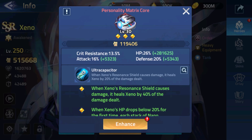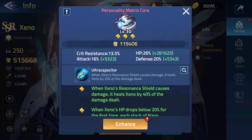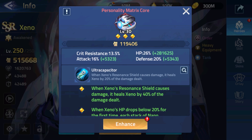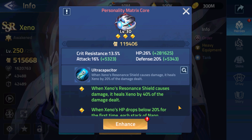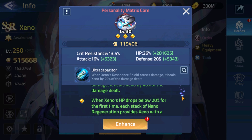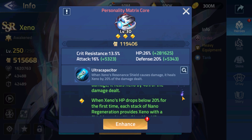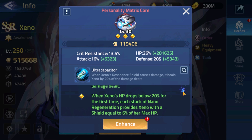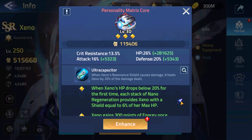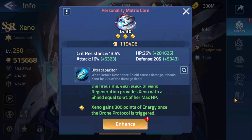Xeno's Soul Vessel provides additional healing, shields, and energy. At level 1 and 10, her ultimate ability allows her to heal based on the damage dealt. At level 20, she gains the ability to gain a shield based on the number of nano stacks she has when she drops below 20% HP for the first time in combat. Lastly, at level 30, she will gain energy every time her Drone Protocol ability is triggered.